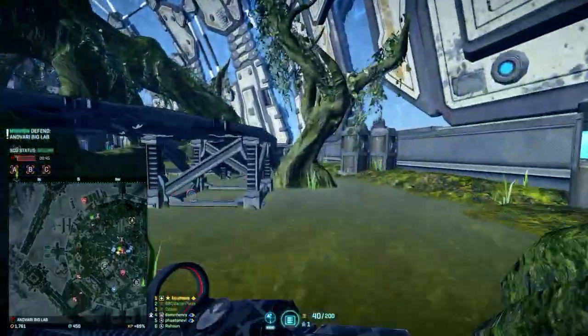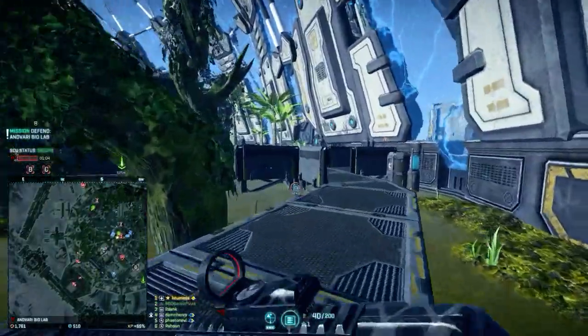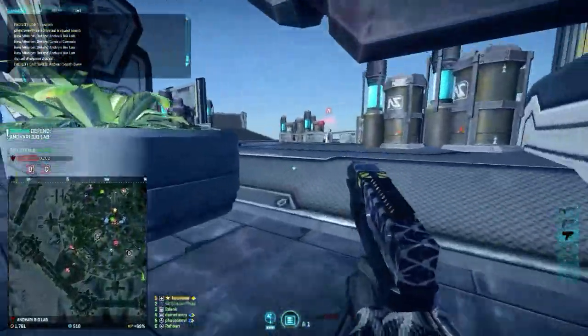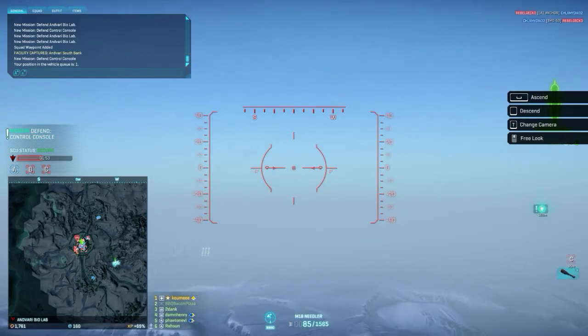The offensive request is where most of the enemies are probably gonna be concentrated, and the defensive request is where we're gonna be. Can you draw me a map? I'm not certified to do that.